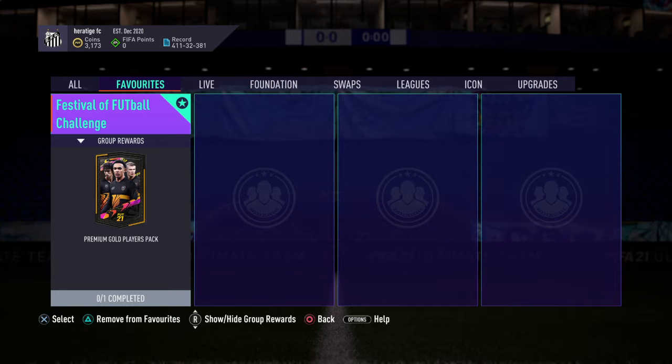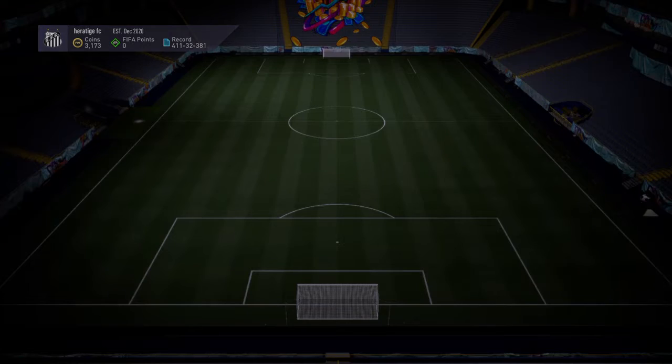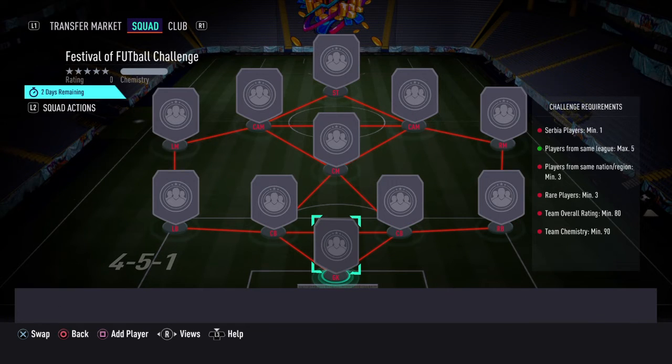Alright guys, so here we've got the Festival Football Challenge Day 25. You get a tradable Premier Gold players pack, so a 25k pack. The SBC itself costs around 13k.